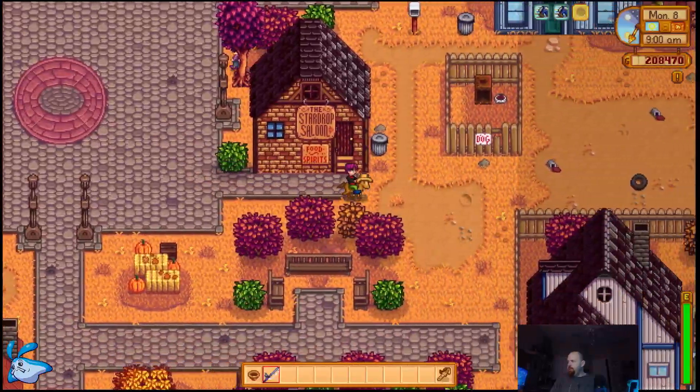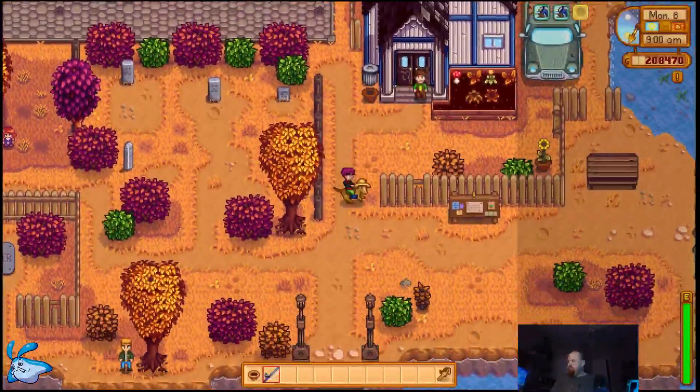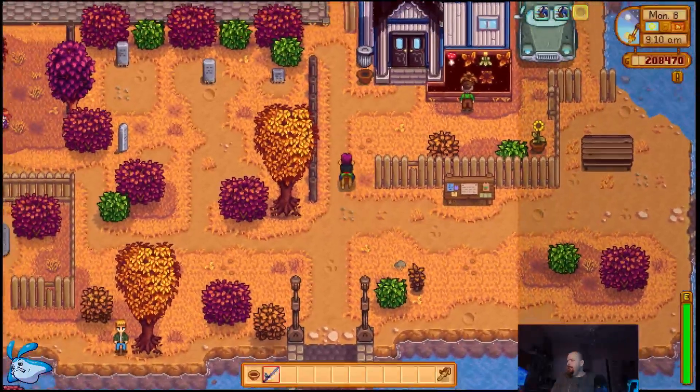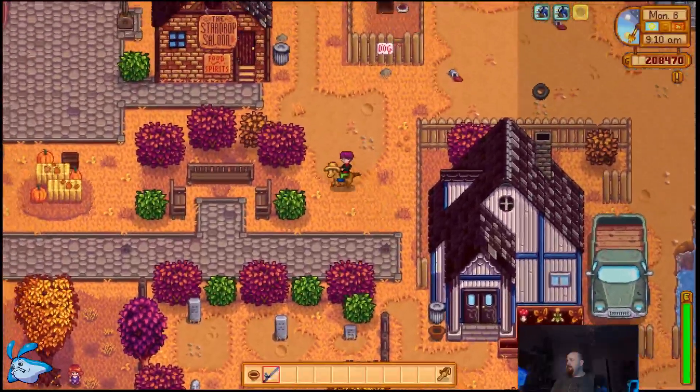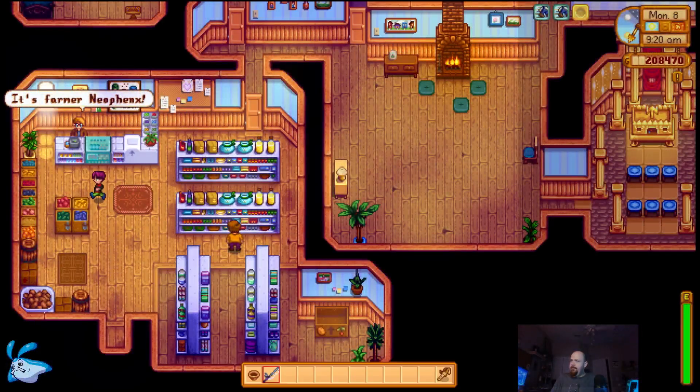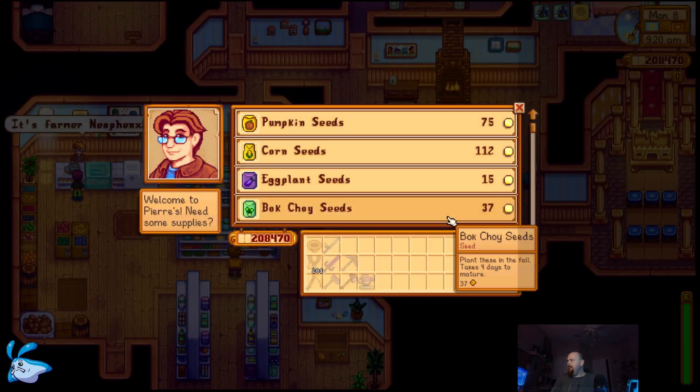Let's get our new jobs for the week and see what big objectives we got. We get a choice here: biome balance for ocean fish, or bok choy. 100 bok choy — all right. I probably already have some bok choy, but I'm going to go ahead and get another little stock here. I know they said 100, but I'm going to get like 250.